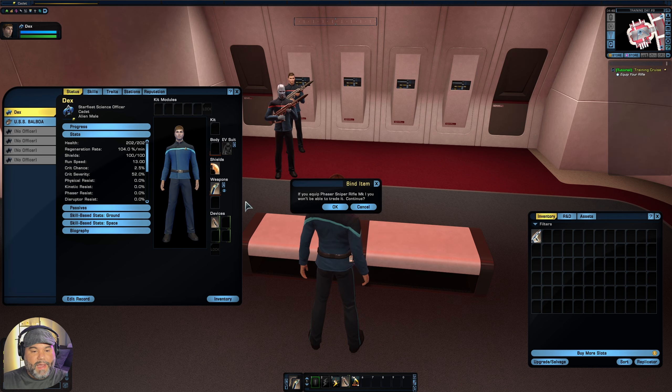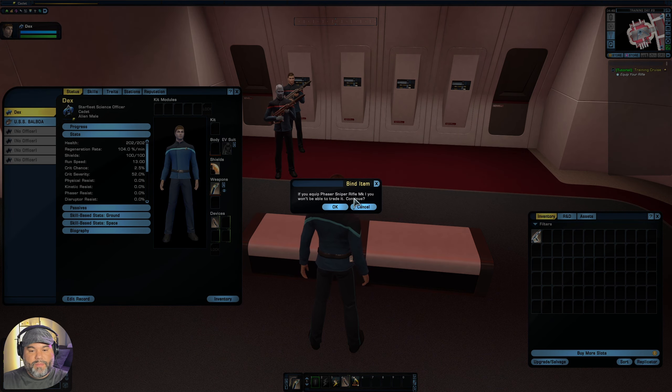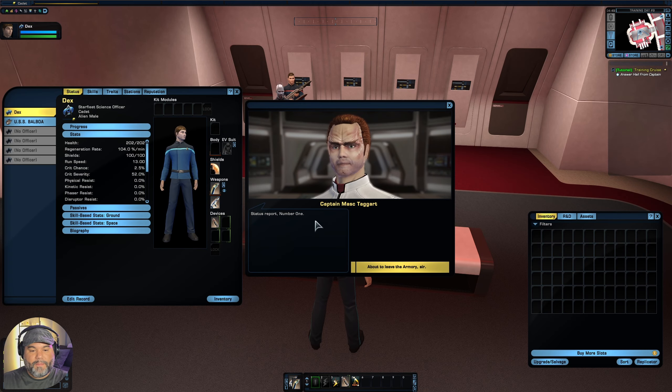So we're going to take this rifle from our inventory and slot it into our character's weapon slot. It will ask if you want to equip the phaser rifle, warning you won't be able to trade it — that's okay, we don't need to trade it right now. We'll click okay.